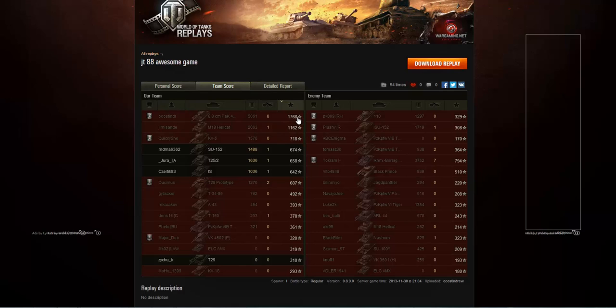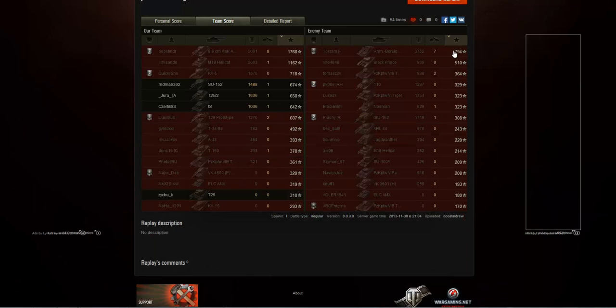The list of tanks he damaged, spotted, critted, and killed is really long. He came first on the team scoring 1,768 experience — an absolutely massive result. Notably, the M18 Hellcat also did really well, getting 1,162 experience with 2,000 damage dealt as a tier 6 tank in a tier 8 game. But Austin Drew was clearly the star of the team with 5,000 damage and 8 kills.